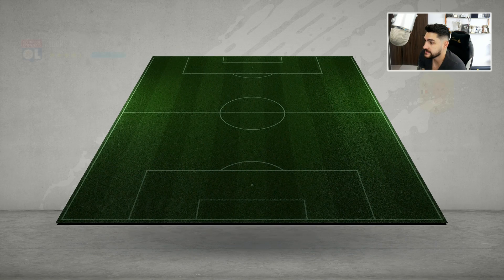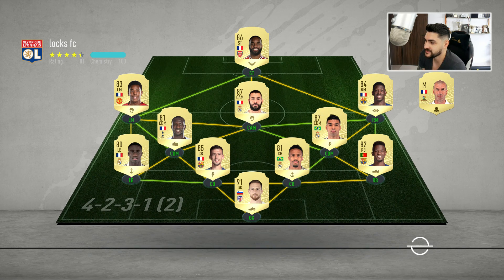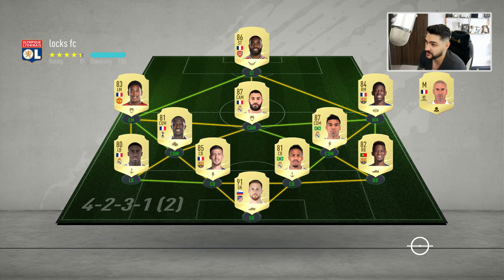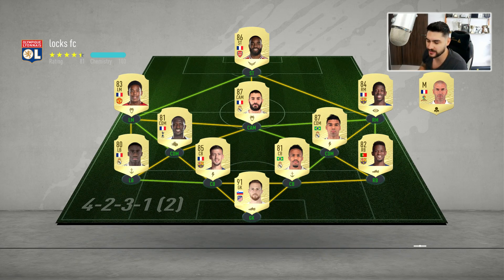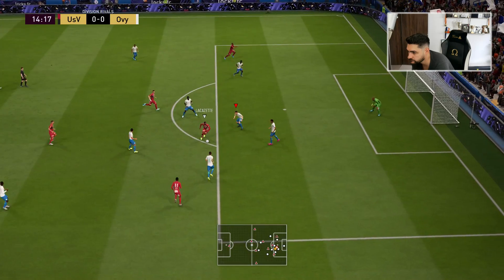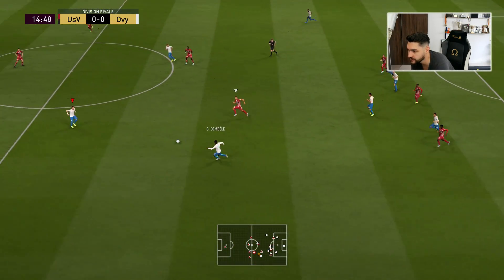The opponent is running a 4-2-3-1 wide with Benzema, Lacazette, Dembele, and also Sissoko and Casemiro to close the midfield. A slightly better team than ours — just slightly. Beautiful from Lenglet there — come on, let's launch the counter-attack.